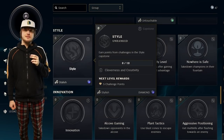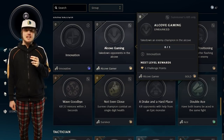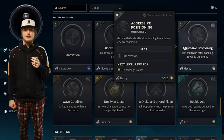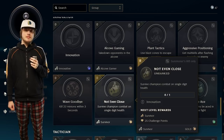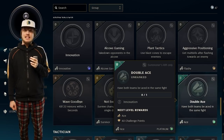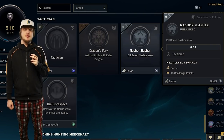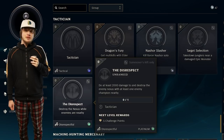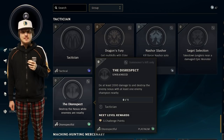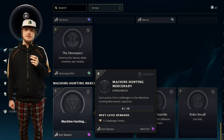Stylish comes from the style challenges. Innovative comes from the innovation challenges. Alcove gamer comes from getting kills in the alcove. To get the fleshy title, you have to get multi kills after flashing towards an enemy. Survivor comes from surviving a fight with less than 10 health. You get ace after both teams get aced at the same time. Tactical comes from the tactician challenges. Baron comes from killing Baron solo. To get disrespectful, you have to deal at least 2000 damage to the enemy nexus and destroy it while the enemy is around you. Bot blaster comes from the machine hunting mercenaries challenges.